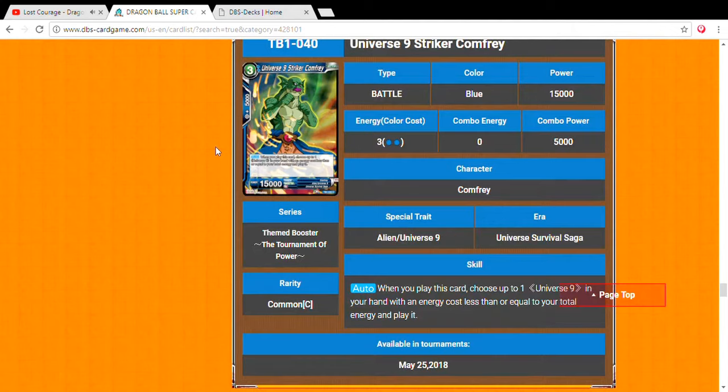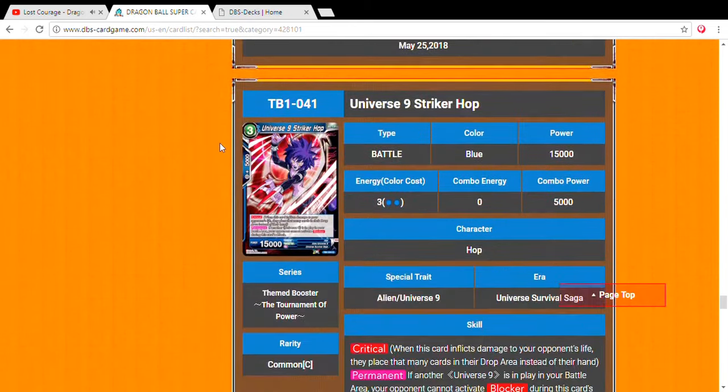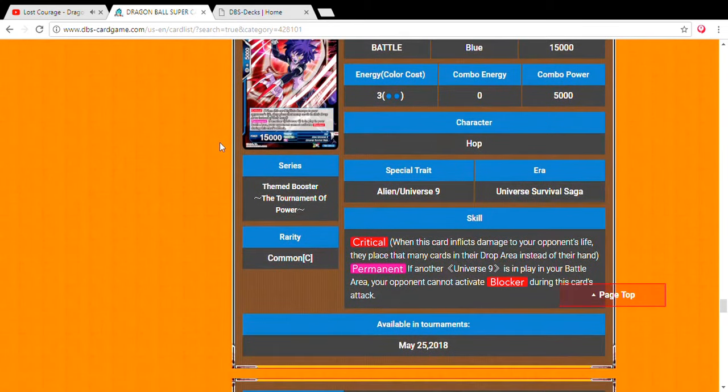Universe 9 Striker Comfrey — three drop, 15,000 power. When you play this card, choose up to one Universe 9 from your hand with energy cost less than or equal to your total energy and play it. So if you already have three or four energies and you're fielding Trio of the Dangers, this card is going to help you get them out faster so you don't have to wait.